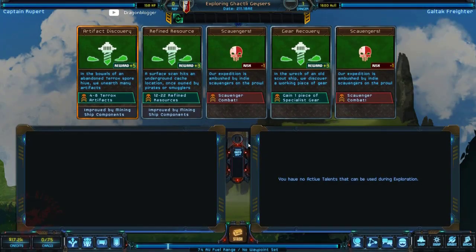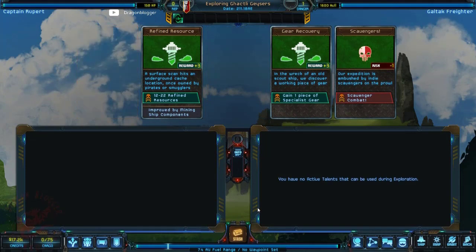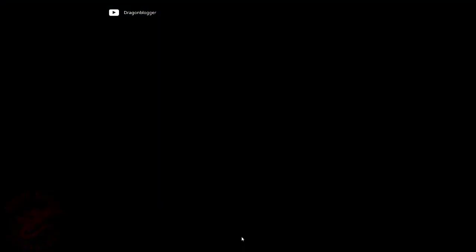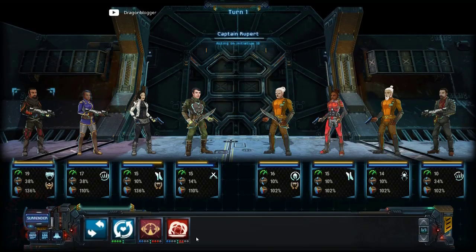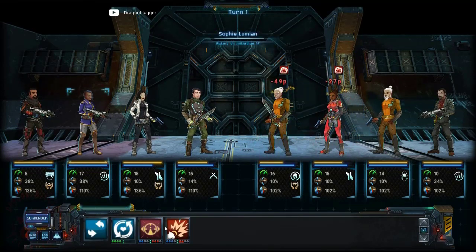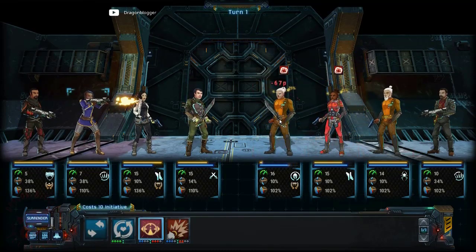I'm trying to do the goal where you fight 20 Xenos and I've not been able to complete that award yet, so I'm doing scavengers. This is just showing how effective the grenade is when you throw it in combat from the Captain's position in the rear, running a very combat-oriented Xeno Hunter Captain.